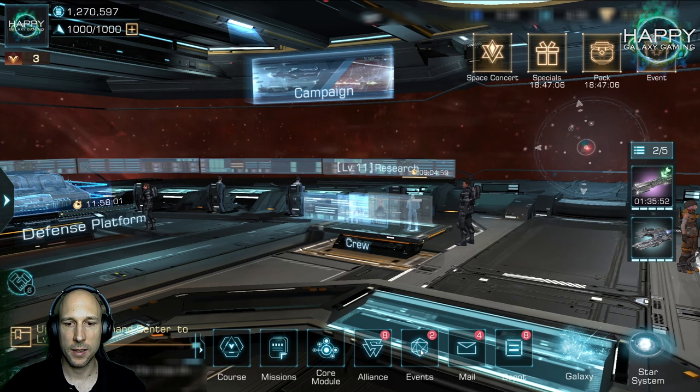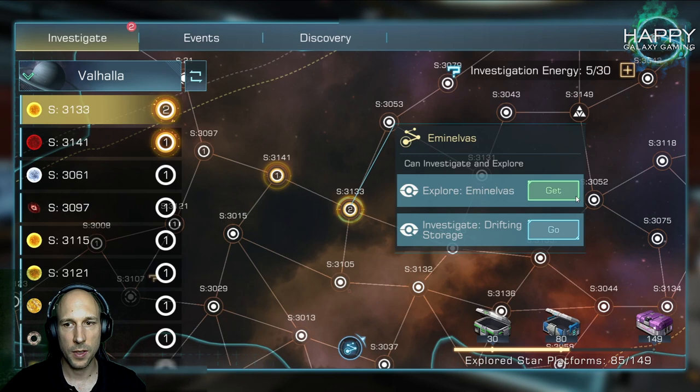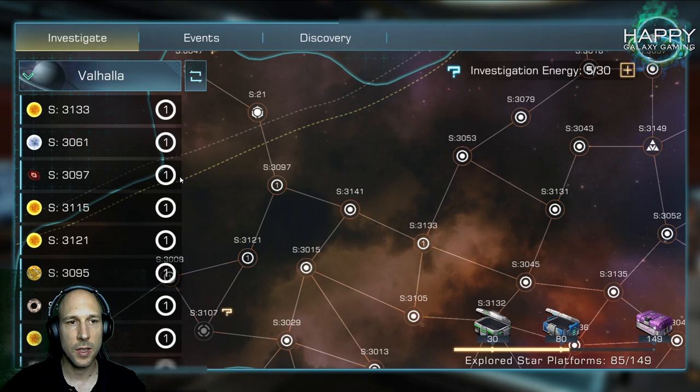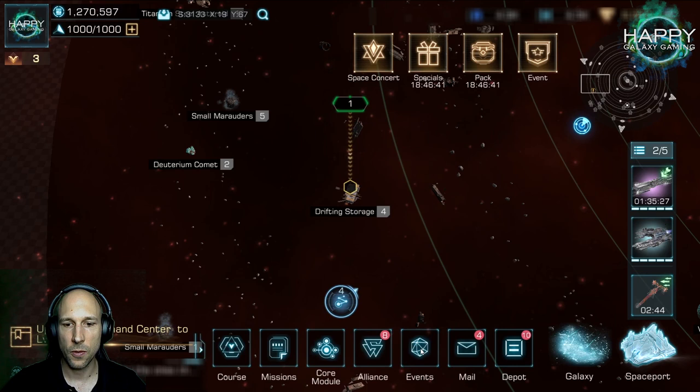Before the campaign, check the events. You have 30 investigation energy every day — use it. You get really nice rewards there; especially the core XP will level up your core module, increasing the different nodes so your ship becomes more powerful. Don't forget to do this whenever you have time.